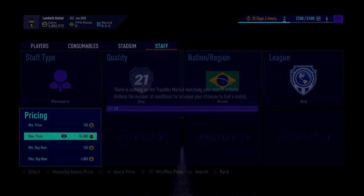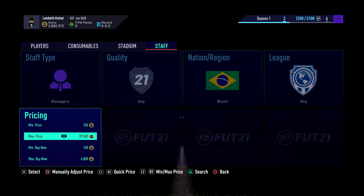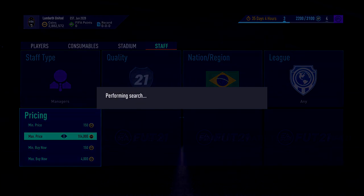All you want to do is just sit here and snipe. There's not many that come up, but obviously if people pack them or whatever, they're going to list them up for like 200 and they're going to be coming up quite often if you're lucky. You've got to think about how often a Brazilian manager is going to be packed out of a pack or how often people are going to sell them. Probably not that often, but it's probably glitched now.